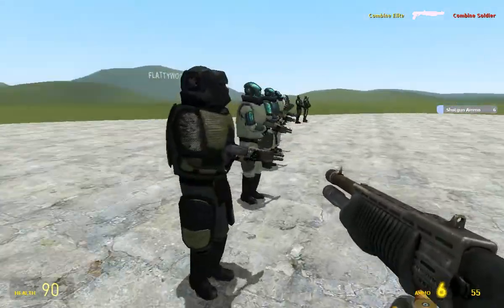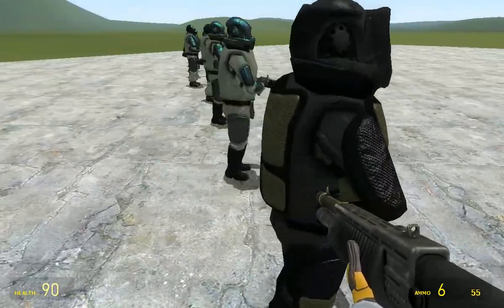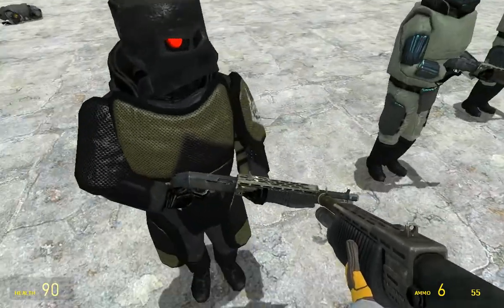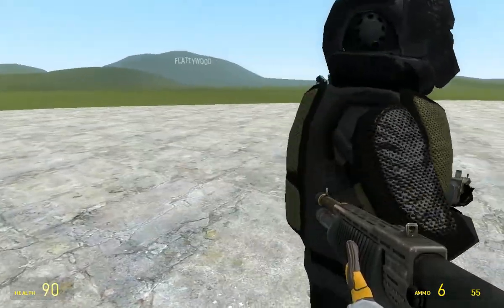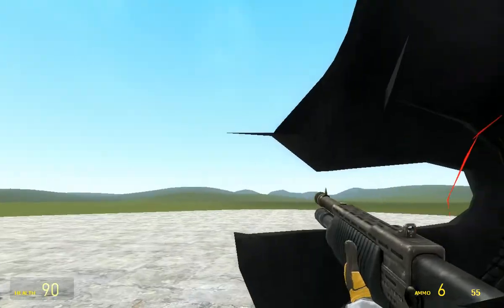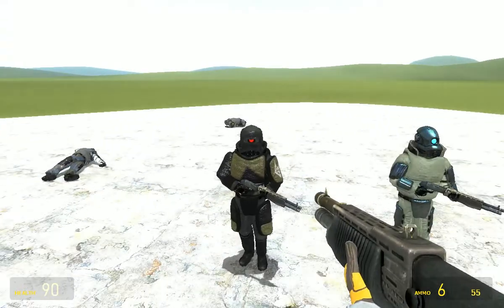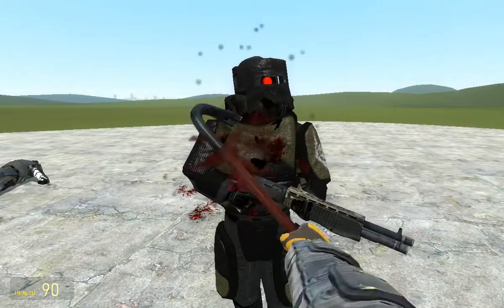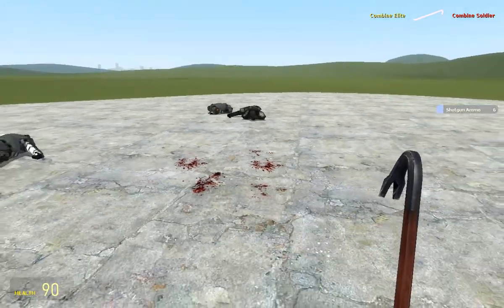Now this is a really ace-looking Combine Soldier because it's armoured everywhere - it's a really thick one. As you can see, he's got an insignia there, more armour on the back, and this sort of face mask. He reminds me of someone from Rainbow Six Siege. Let's see how many crowbar hits he takes - one, two, three, four, five, six. Yeah, he's definitely been given a lot more HP.